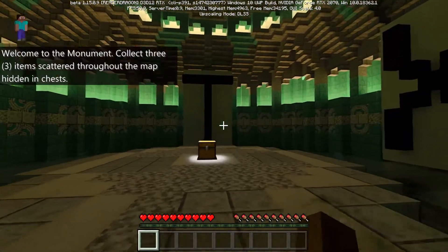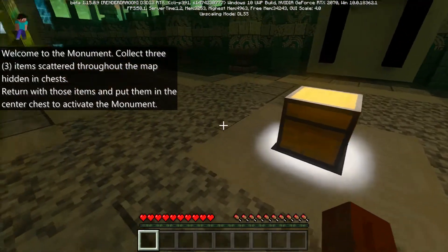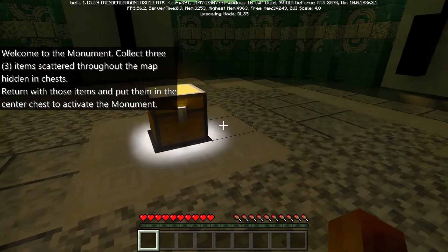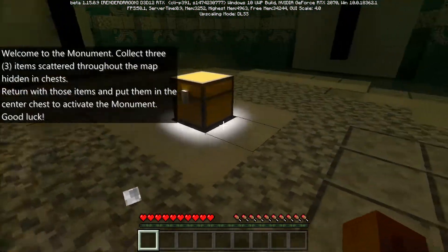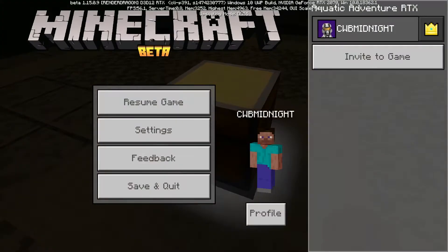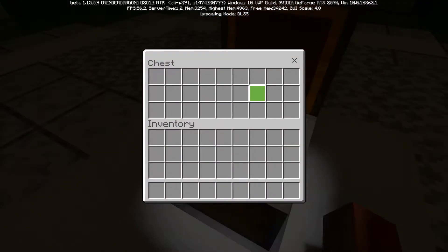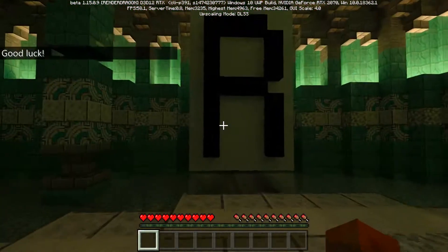RTX — welcome to the monument! Collect three items scattered throughout the map in hidden chests, return with those items, and put them in the center chest to activate the monument. Good luck. So we put the three items in this chest.